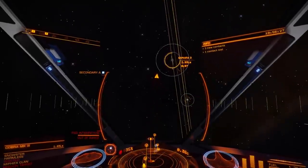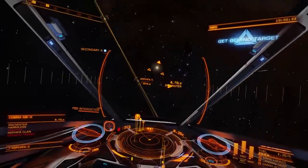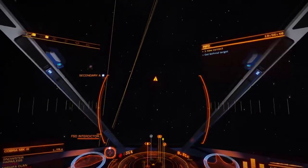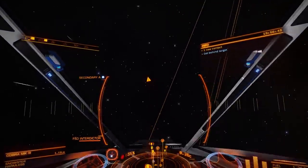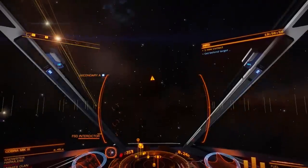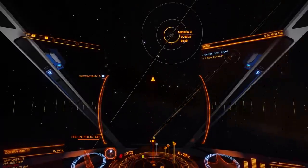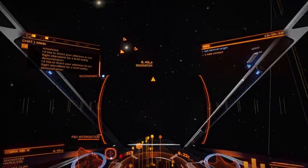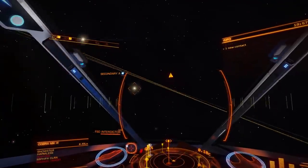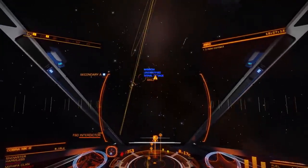There are three things I could do here: I could give up, I could keep doing this all day as the two of us circle around trying to get behind each other to use our interdictors, or I could just let him do it — because I want to fight him. I can achieve that by either interdicting him or letting him interdict me. Either way we're going to end up fighting each other, and that's what I want. This guy needs to die. One way or the other, that's going to happen.